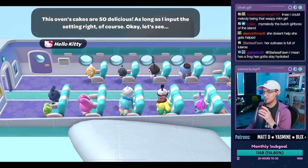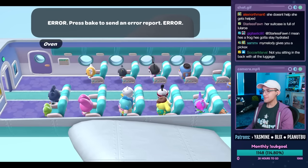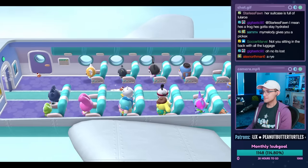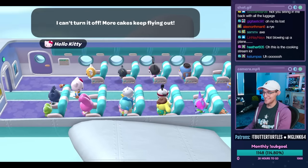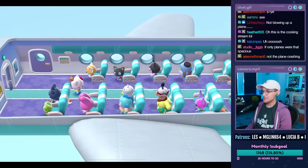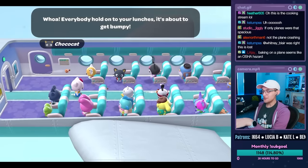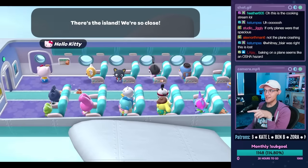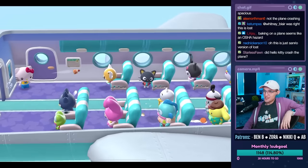The oven's cakes are so delicious as long as I input the setting right... there's an error. I'm in the back with all the luggage. More cakes are flying out, everyone's upset. Everybody hold on to your lunches, it's about to get bumpy! I don't know why Choco Cat is saying that — they're not even flying the plane. Who is, by the way, if they're all here? It's a gas oven too — on the plane.